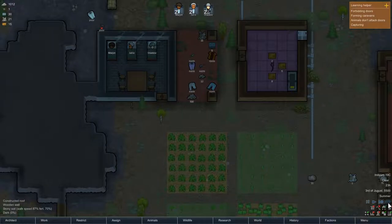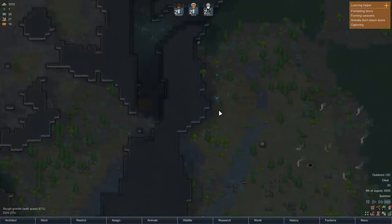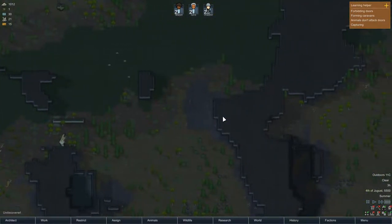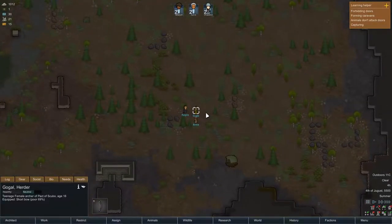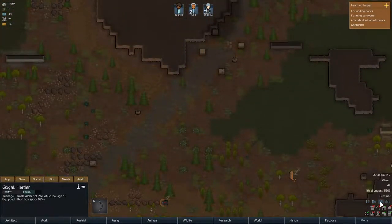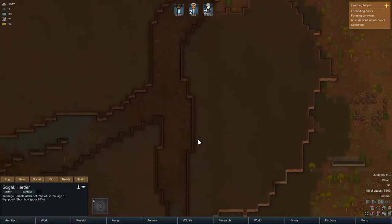All right, we're all sleeping so we're going to speed it up again. Pause — visitors! A group of pax scopio visits the colony. This looks like the same three guys as before. We've got over 1000 silver now — I almost forgot about that chunk.